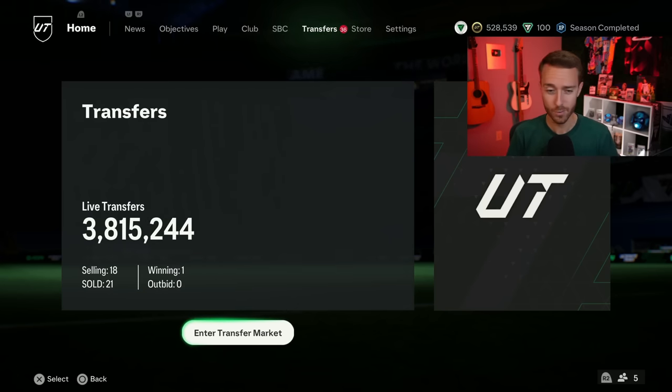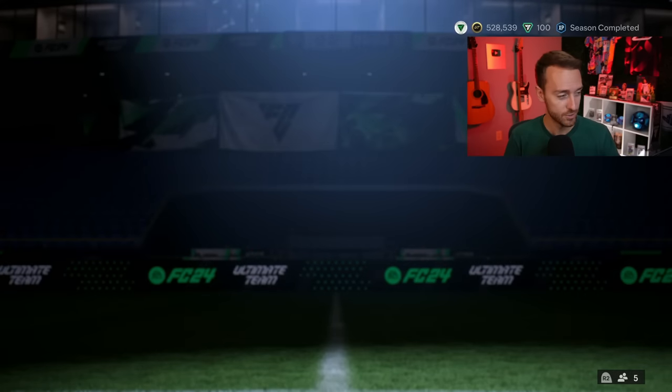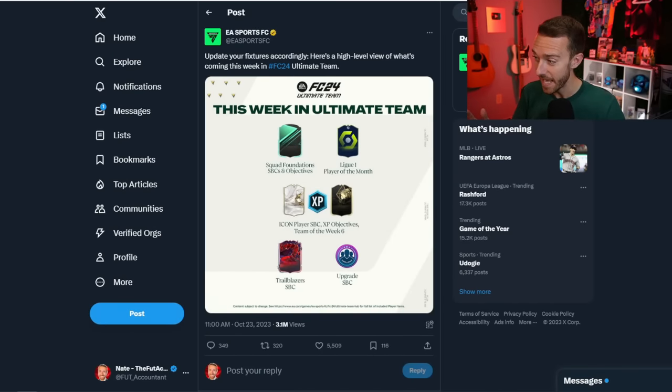Let's go over yesterday's content really quickly. It all started before the content drop with this tweet from EA saying, 'Update your fixtures — here's a high level view of what's coming this week in Ultimate Team.' They literally just tweeted out the content for this upcoming week. It doesn't look like that crazy of a week of content. We did get some of this already yesterday, like the Squad Foundations for Liga Portugal, some upgrade SBCs, or the first player pick SBC of the year.